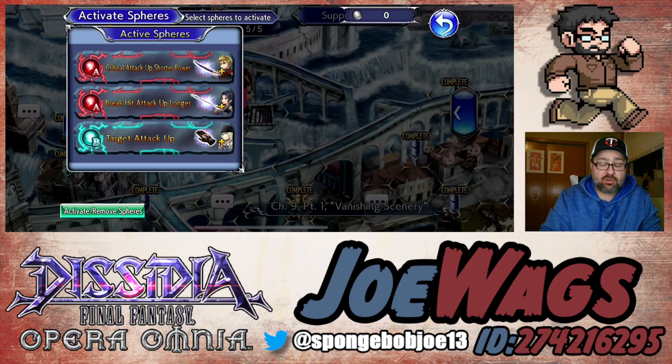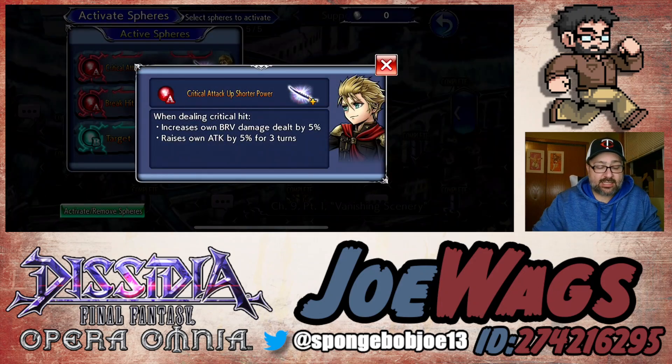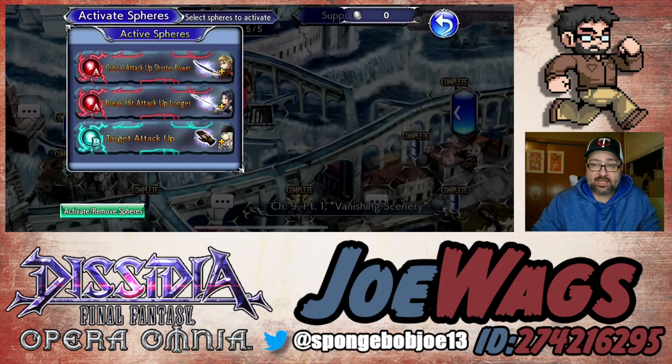On the spheres, for the A slot, just focus on attack or brave damage spheres. I put Jack on, which is an attack and brave damage up. Shulk is another good one — Shulk is also attack and brave damage, which is very good. Rydia won't work because he's not weakness damage, but Jack or Shulk could be very nice to get attack and brave damage.